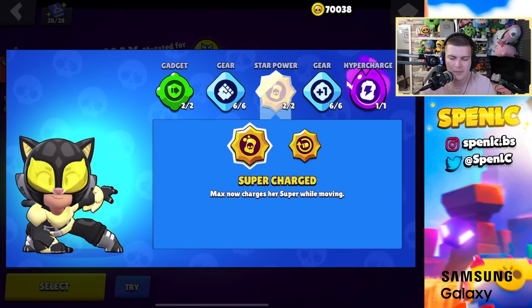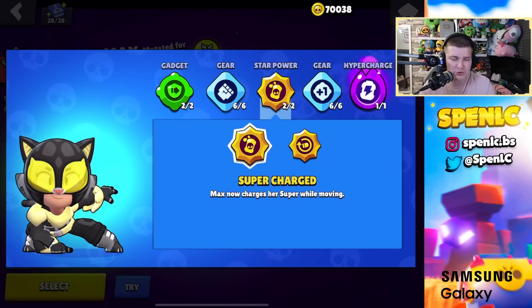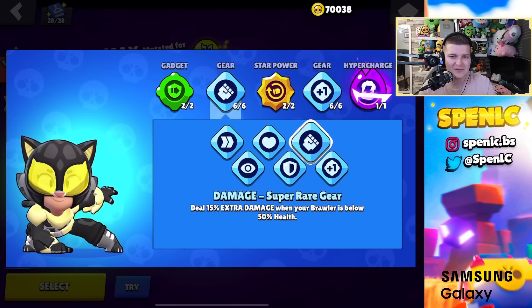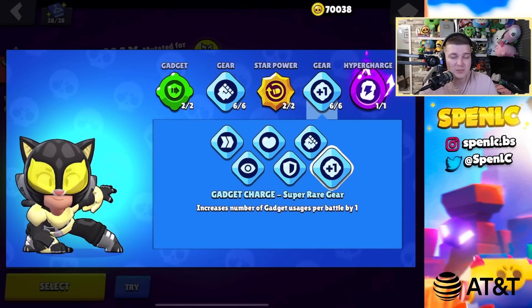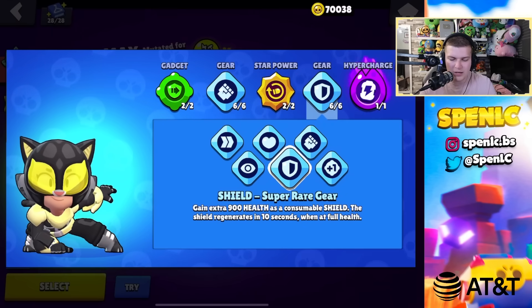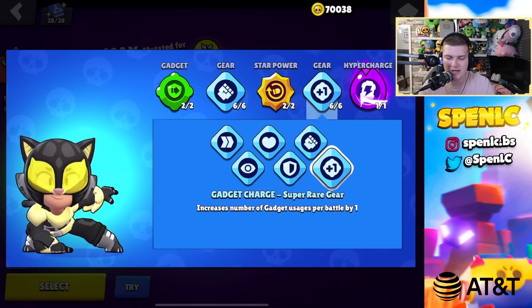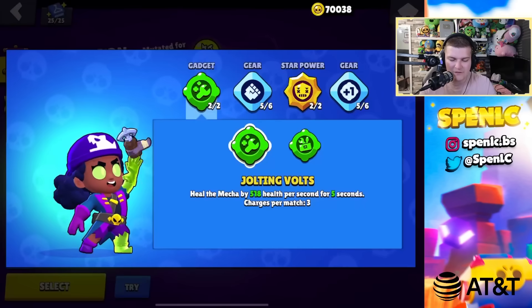Max: face shifter gadget all the time, run and gun star power 95% of the time — super charge might be better in gem grab or tough matchups but run and gun suits the aggressive playstyle. Gears are a tough call — gadget charge all the time, and damage gear is the second pick for constant pressure. Health gear used to be popular but damage and gadget charge is better overall.